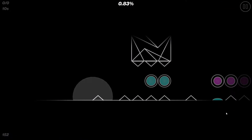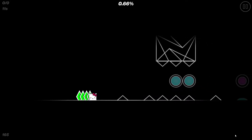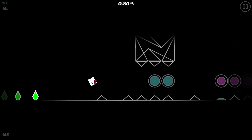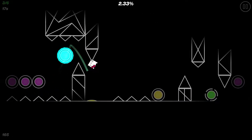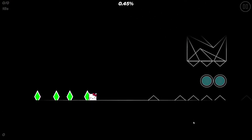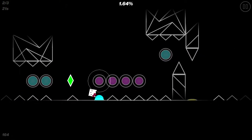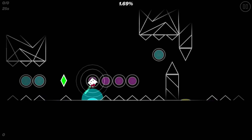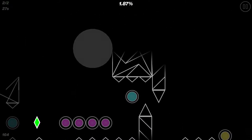Every time someone gets to 2%, they always die. Let me show you what you're doing wrong. Right here I like to jump as late as I can. You want to click the pink orbs as late as you can. So for the first 2%, you have to just click as late as you can, and same with the yellow orb and the blue orb.